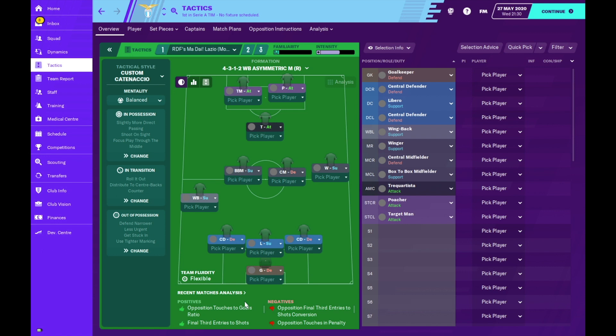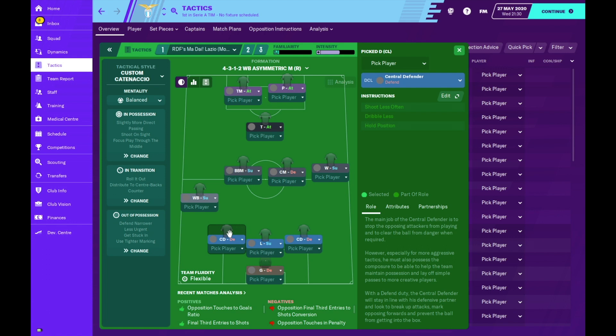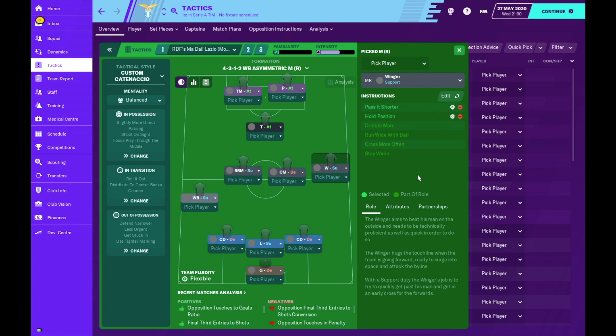Now we look at player instructions and roles. The goalkeeper is a standard goalkeeper on defend. We have two central defenders either side of the libero, who sweeps in the middle of the defense - his instruction is simply to dribble more. Since we aren't playing out from the back, the libero is key in our transitions from defense to attack. Once he dribbles out he has better angles to play the pass either wide or centrally. The left wing back is on support, getting forward but also getting back to help in defensive phases, and is asked to pass it shorter as a less risky option.